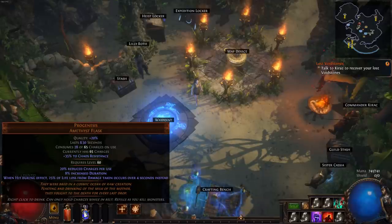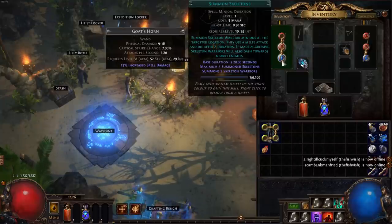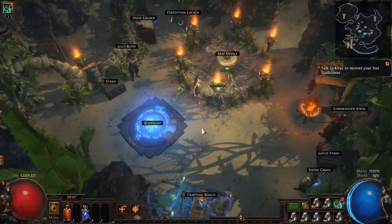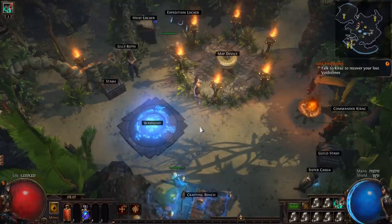To demonstrate that the flask is working as intended, I've bought one on Standard League. For my testing, I will cause myself to take damage using the Heartbound Loop Ring, which makes me take 350 damage whenever a minion dies. I will cast Summon Skeleton, and I should take a total of 700 damage when both skeletons expire. I have 0 physical damage reduction, so I should take the full 700 damage. Without Progenesis active, the 700 damage should cause me to instantly lose 700 life — and sure enough, I lose 700 life.